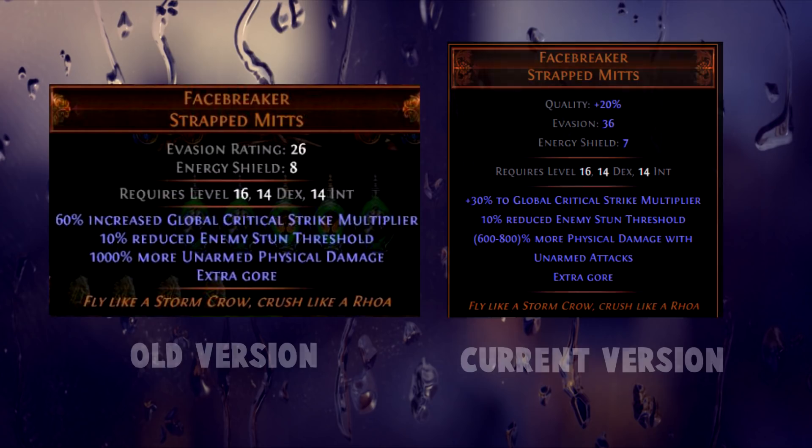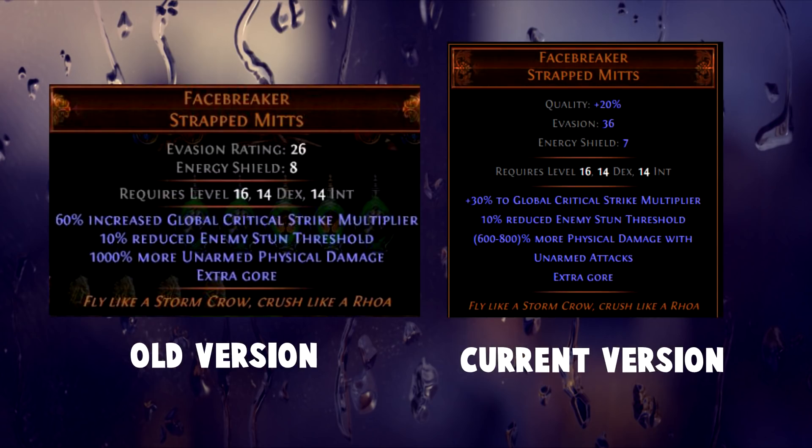And then we have the Facebreakers. This is also one of those uniques that are widely used today, but back in the day this unique was even crazier. Though they might not actually have been as good as they are right now, back then due to the lack of unarmed skills, steel rings, ascendancy classes, and abyss jewels. But they do indeed seem very OP when you look at them today. The Facebreakers used to go from 800% to 1000% more unarmed damage, meaning that a max rolled one would give you 25% more damage compared to using a max rolled one from today.